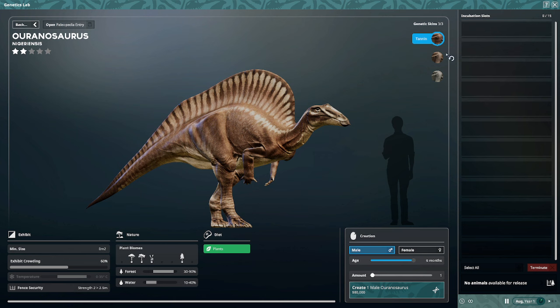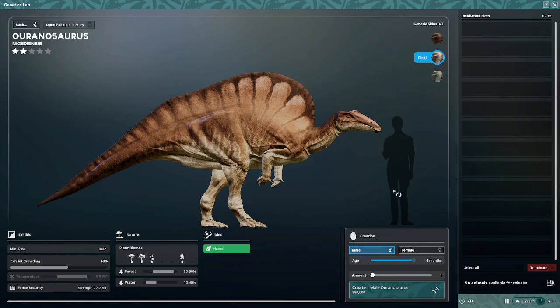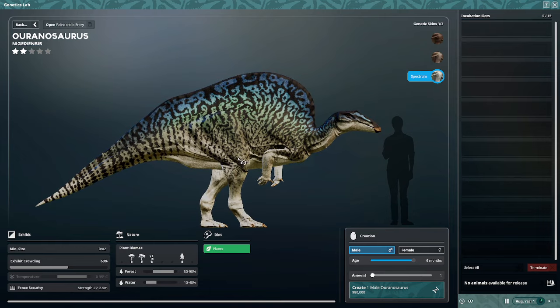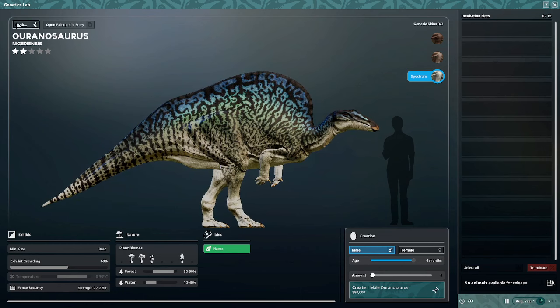For Brontosaurus we have Tannin — these two skins are both quite similar — and Chert, which we haven't really seen much of. This one seems to be sort of an upgrade of a previous skin from the original build of the game. And there's Spectrum, looking absolutely beautiful with those bright blues and greens.